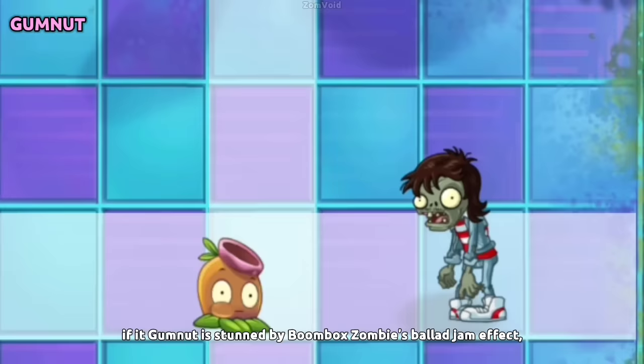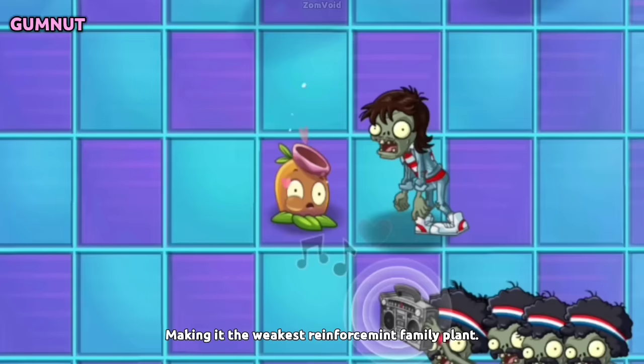If a Gumnut is stunned by Boombox Zombie's Ballad Jam effect, it can be easily killed by any zombie, making it the weakest Reinforce-mint family plant.